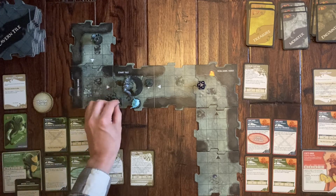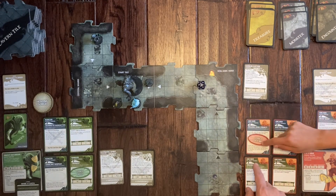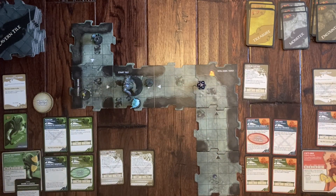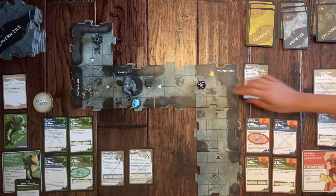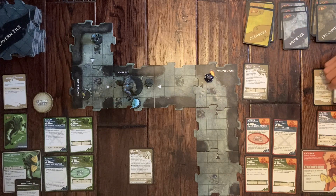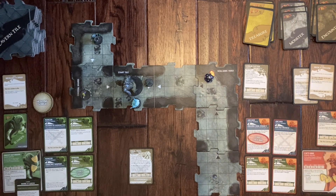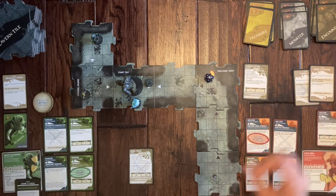Emma chooses her stance and moves toward the Hypnotic Spirit, which has only one health point. She shoots it — rolling fifteen, she hits and knocks it out. She earns experience and draws a treasure: Disguise. When a monster not on your tile activates, your hero does not count as the closest hero. The Troll now passes to Emma's side. The Goblin Cutter is blocked by monsters.